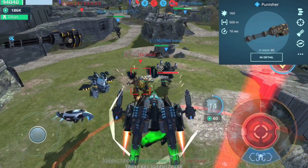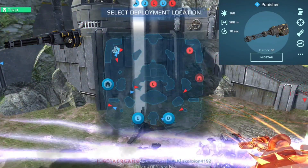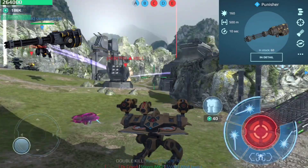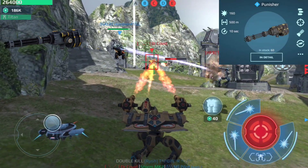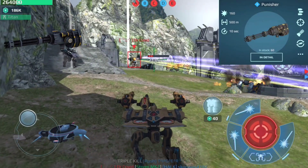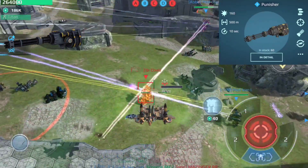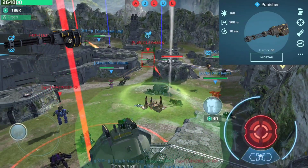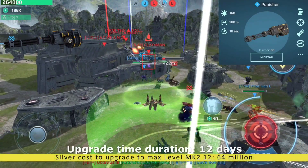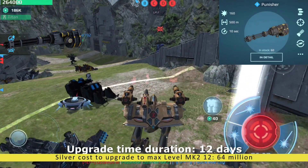This machine gun has an effective range of 200 meters and a maximum range of 500 meters. At its maximum range very few bullets will hit the target, decreasing its damage sustainability. It can be effective at close range but becomes inaccurate as range increases due to bullet spread. It's a perfect fit for lower leagues and beginners, as it is very cheap to buy and upgrade. Recommended to use with the pilot skill Sharpshooter, which helps with bullet spread at longer ranges. Silver cost to upgrade to max level MK2 12 is 64 million and upgrade time is 12 days.